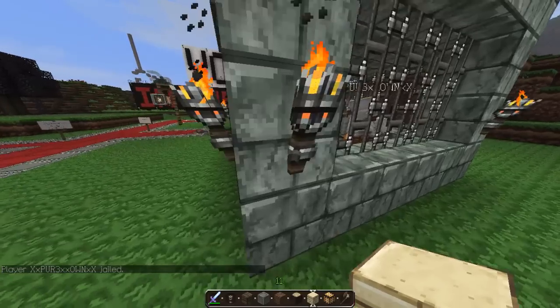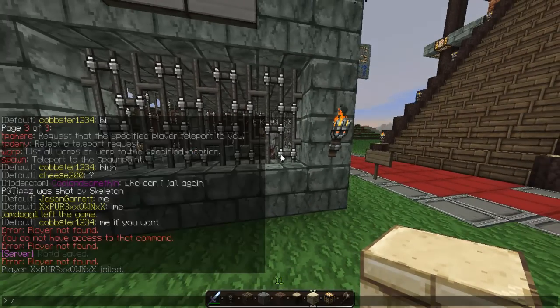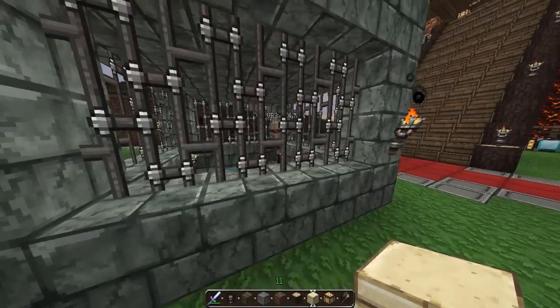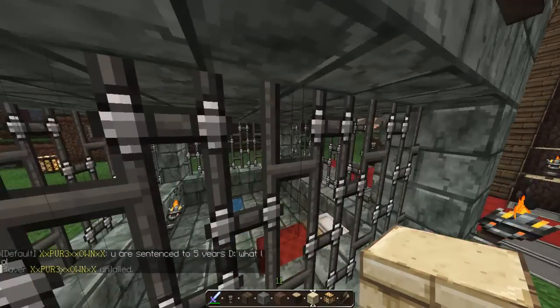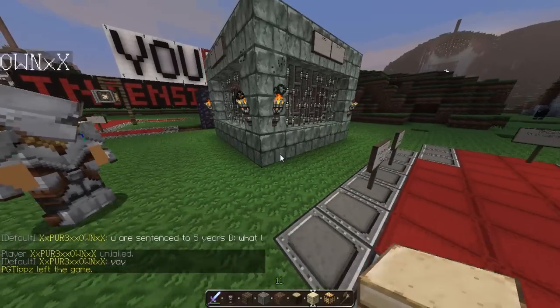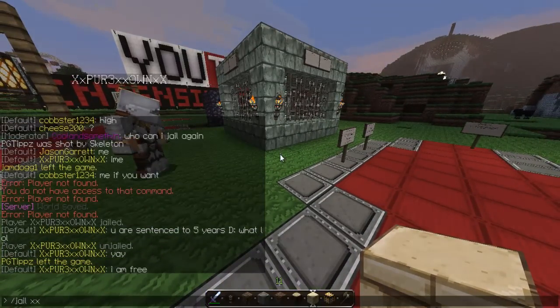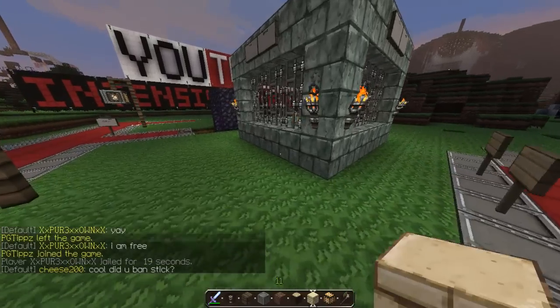Okay so you do the name after it. To unjail them — if they're griefing and you don't put a time after, they're stuck in jail permanently. When they're ready you /unjail them. If you want to jail for a specific time, I did it wrong before because it was trying to find a player called 'jail.' The correct syntax is /jail xx spawn 20.